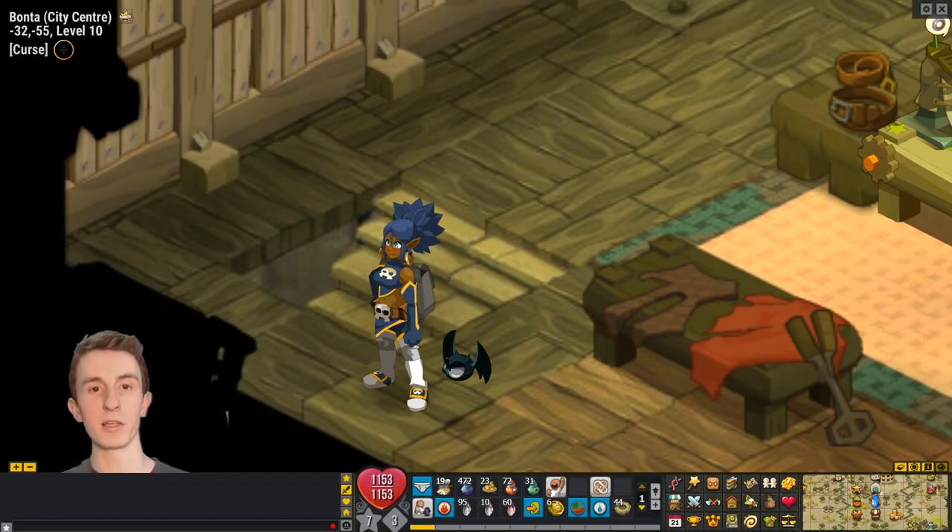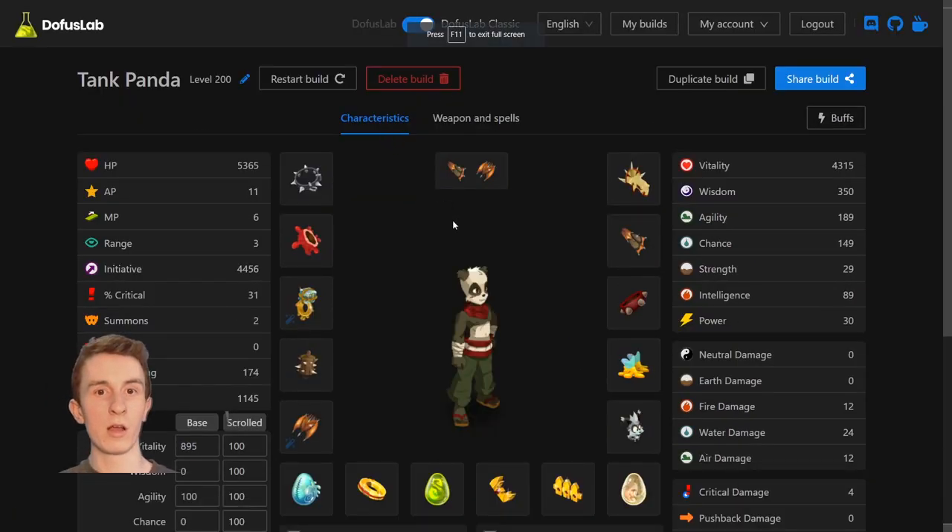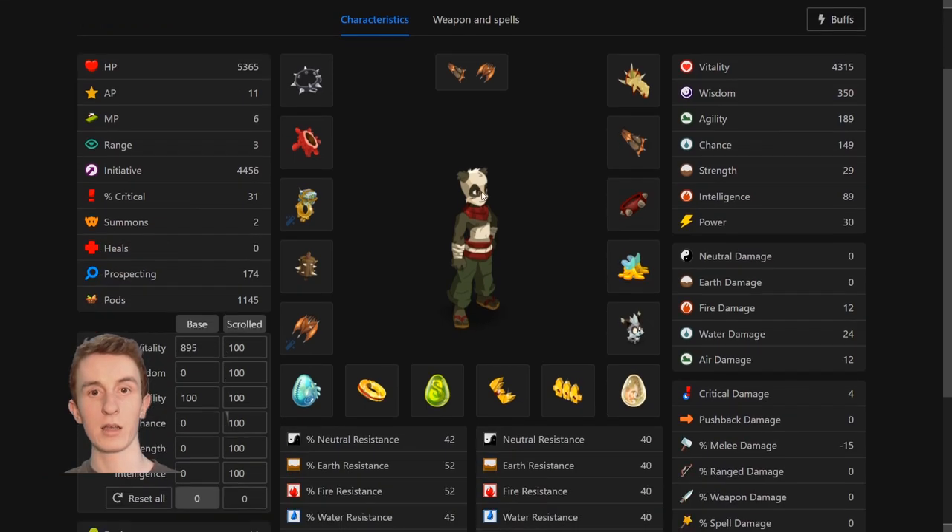Hey guys, how's it going? This is Ability here, and in this video, I'm going to be maging the entire tank panda set, which I can show you here. Dofus Lab is a set building website built by the English community, so if you haven't checked it out, you should. The website is dofuslab.io — it's a very fast website and is great.